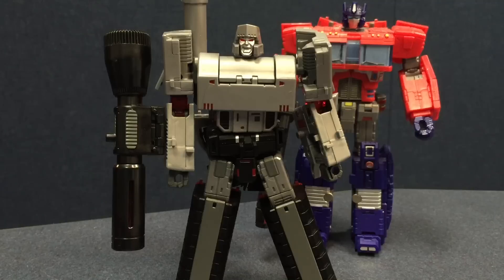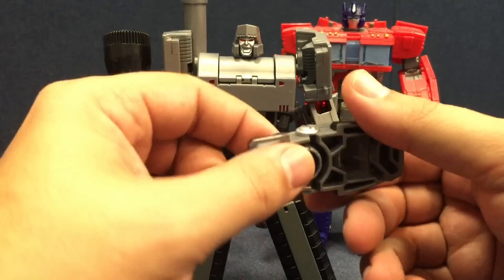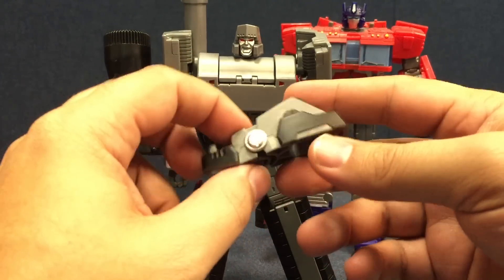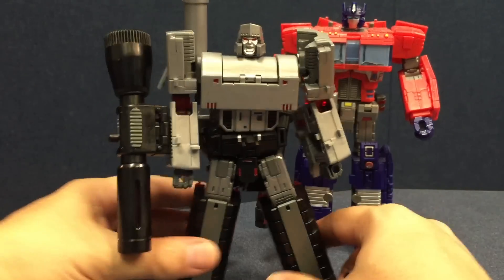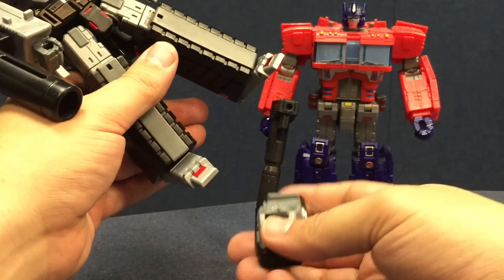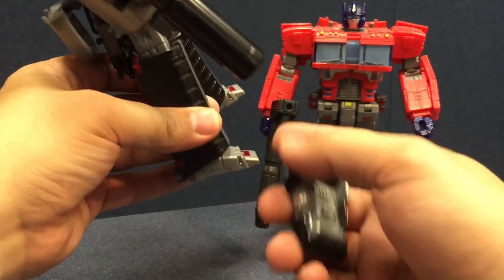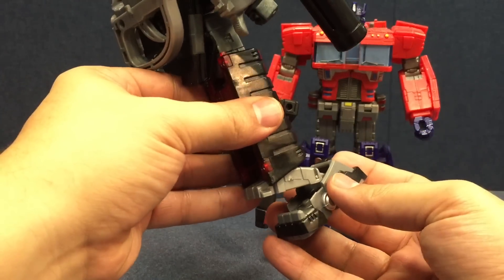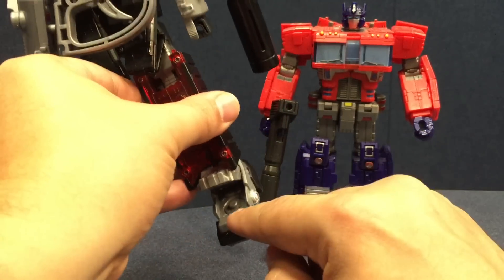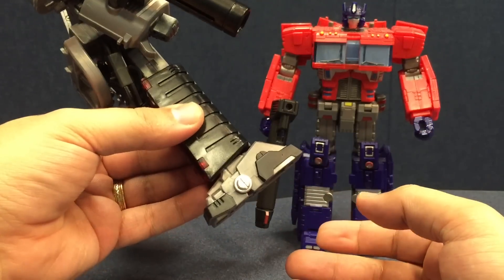It does give you a couple of options in facial expression that you wouldn't have otherwise had. The foot extensions are actually cooler than I originally thought. I originally thought you were going to have to pop these feet off at the ball joint and snap these on, but that's not the case at all. You just take his foot without any modification, slide it right in through here, and this little post right here pegs into the bottom of the foot, and it just locks right on.